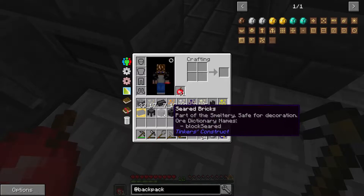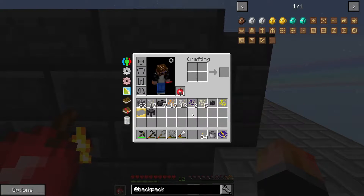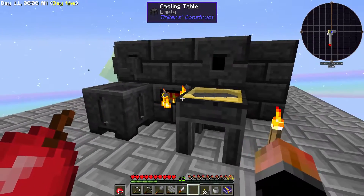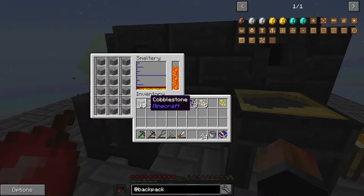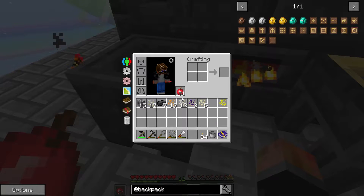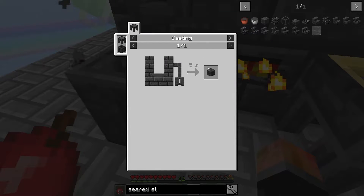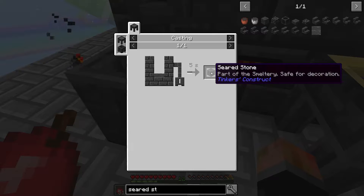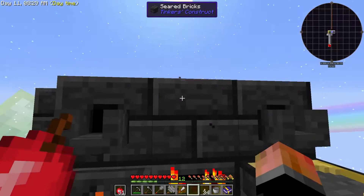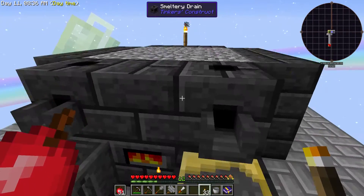Let's place a brick down and put the drain back in its place. Now we can have the faucets at eye level, which is just a bit more pleasing. If you don't care about the looks of your smeltery, you can pour out the stone in block form immediately — you'll get seared stone, which works just the same as seared bricks as part of the smeltery. I just don't like the texture; I like bricks because it is a brick oven. Let's place down a torch because it's going to get dark upstairs.